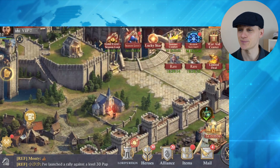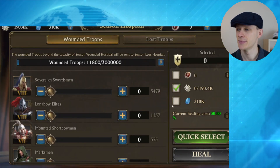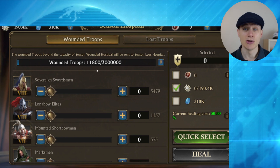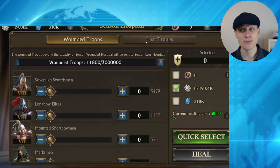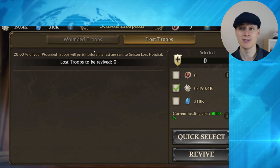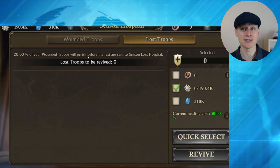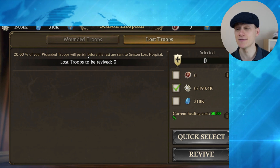Permanent losses will go to your Season Loss Hospital. Here's your Season Hospital — your wounded troops won't go here, but your lost troops will. 20% of them will perish permanently, and presumably the other 80% will go into this hospital. The kill stage event hasn't started yet, so I do need to check with one of my viewers and let you know.